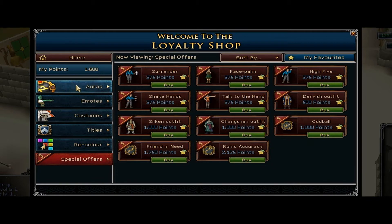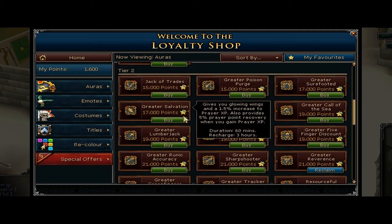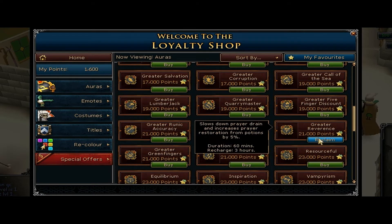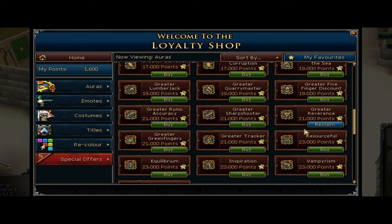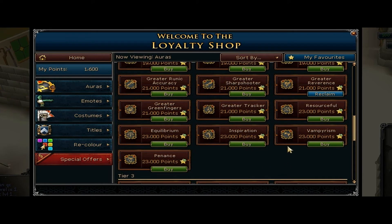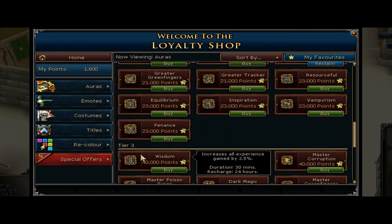You can see I don't have a lot of loyalty points myself, because I decided to buy the Greater Reverence, which is really a ripoff. I don't suggest that. I mean, it's better, but I think something that would be a lot better would be using something like the Vampirism aura, or what is it — Penance. Penance was a great one. That's probably going to be my next purchase.